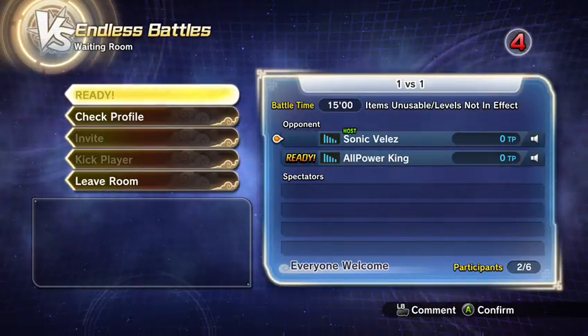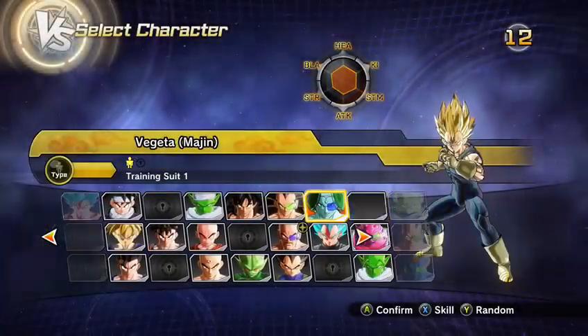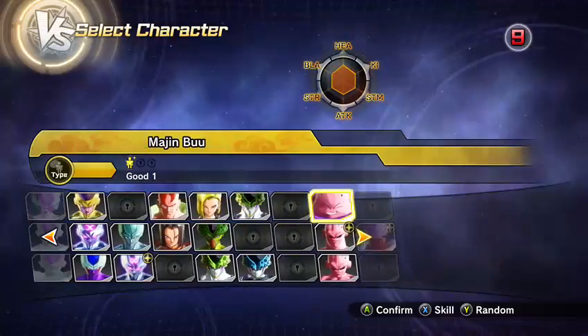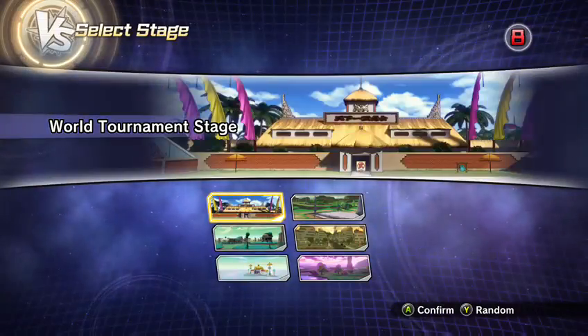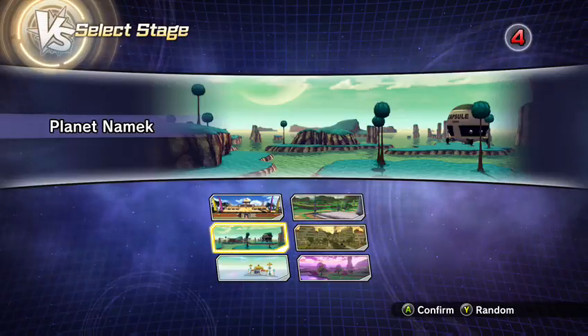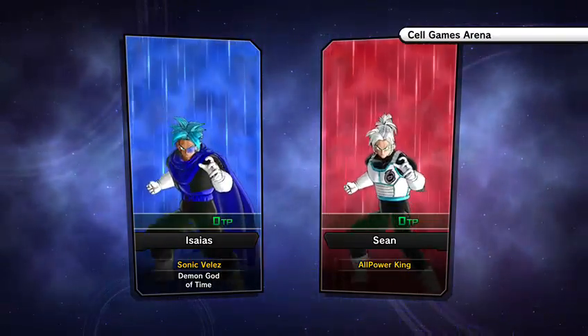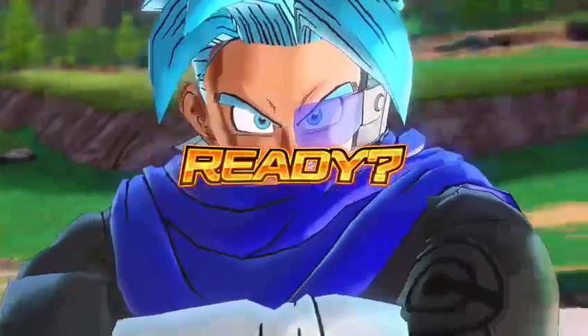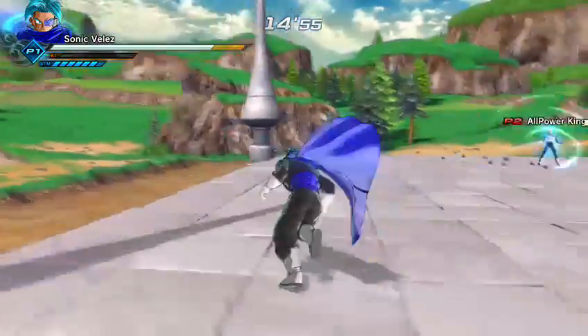Hey, what up guys, DeadClangGodz here. Xenoverse 2 is out and you guys are probably doing full-on ranked matches. It's difficult because limitations doesn't work as promised — you still have all your stats but it's really difficult to explain. Today's video I'm gonna teach you how to break stamina the fastest way when they're doing an ultimate attack. If you're far away and scared they're gonna use that ultimate on you, this is the easiest way. My friend AllPower is gonna show you guys.